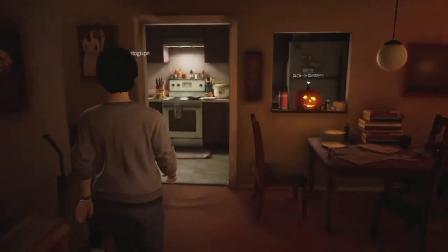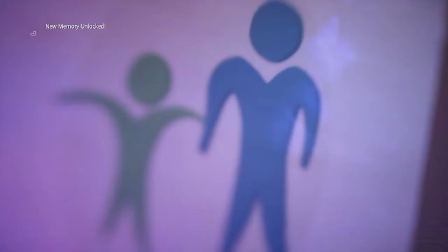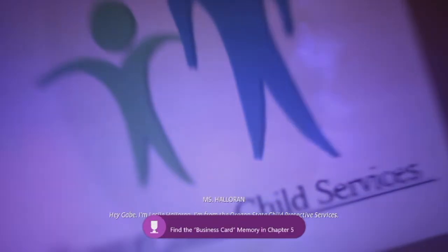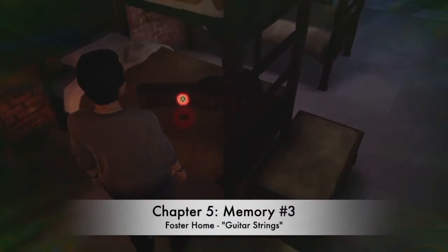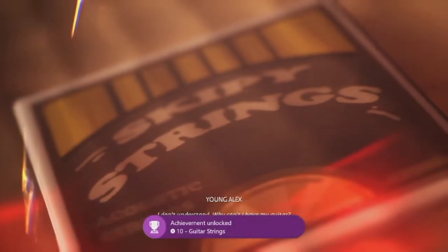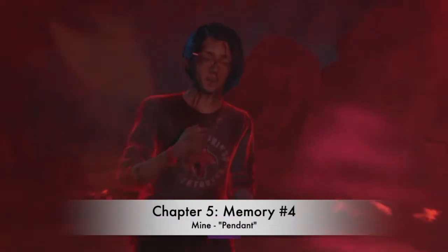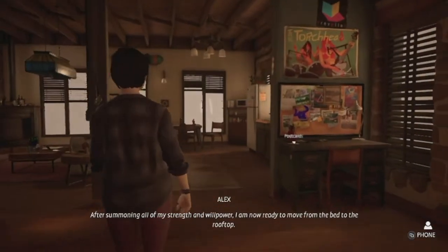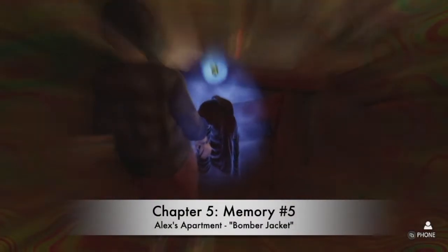A whole scene plays out with her brother and dad coming in. Once you can finally move, before going through the red door, go into the right door into the kitchen and grab the business card. Number three, Guitar Strings: look on the bunk beds and you'll find guitar strings — that's the memory. Number four is in the mine and you'll find the pendant — it's part of the story and practically impossible to miss.